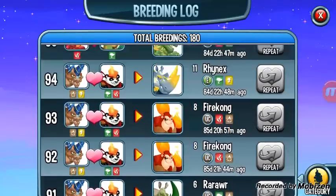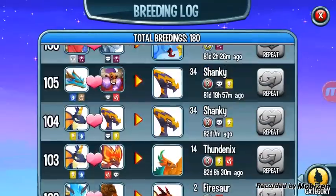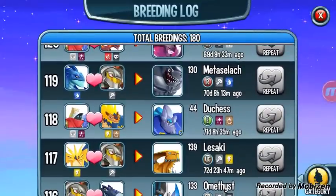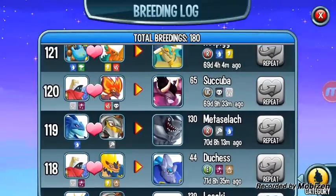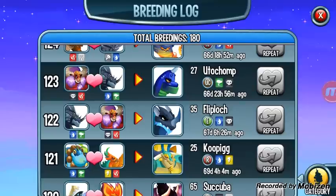Next we're gonna be looking at Duchess — that monster is up here somewhere, right there. To breed Duchess you breed the Zim and Bon Bon. I think that's his name — you can see it right there on the screen, number 118.